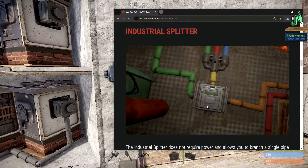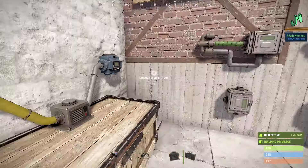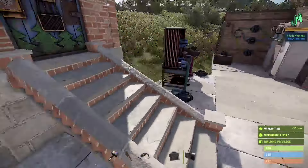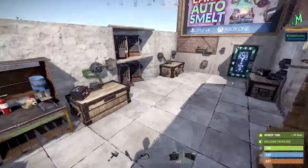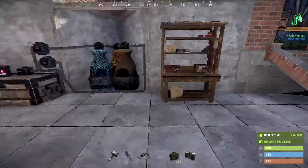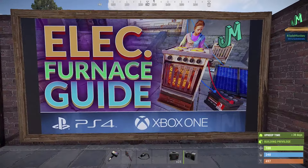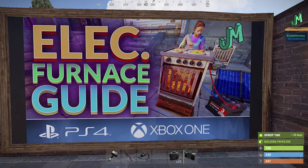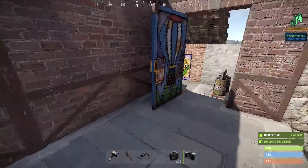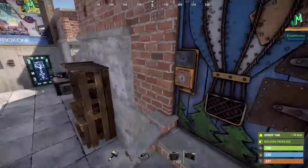Industrial splitter: I'm going to link the electric furnace guide in the upper right-hand corner now because it covers the industrial splitter, combiner, and electric furnace. If you want to know more about conveyors, adapters, or how to plug in your electric furnaces, this guide covers lots of things. You can always rewind and check these out later — it should really help you. It looks crazy but it's actually not too bad.